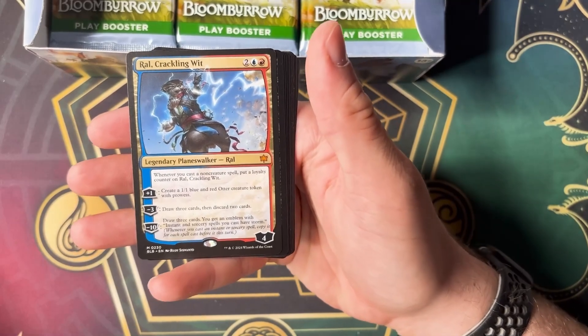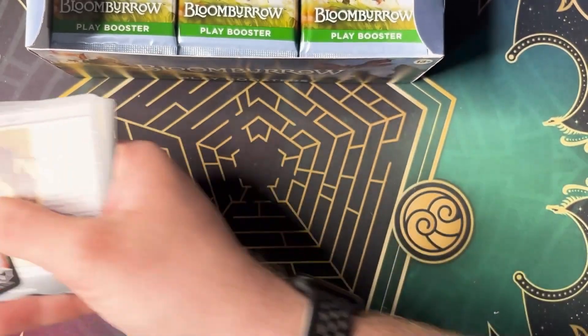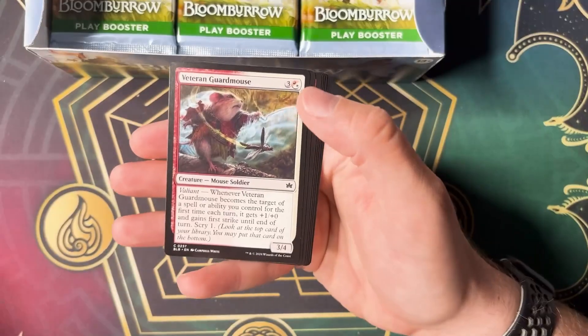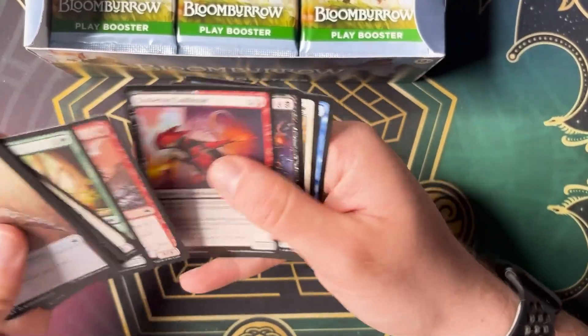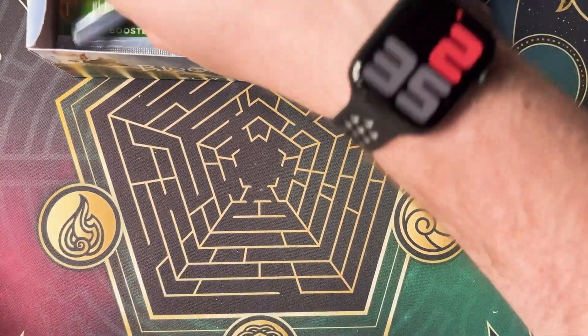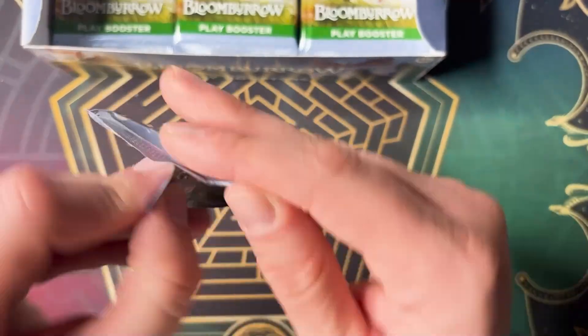Ral — Crackling Wit. Rudy. Loving it. That is so cool. Well, we found Ral — that is a wonderful card to see, and I am so happy. I think that's kind of our first big mythic. Good old Ral.